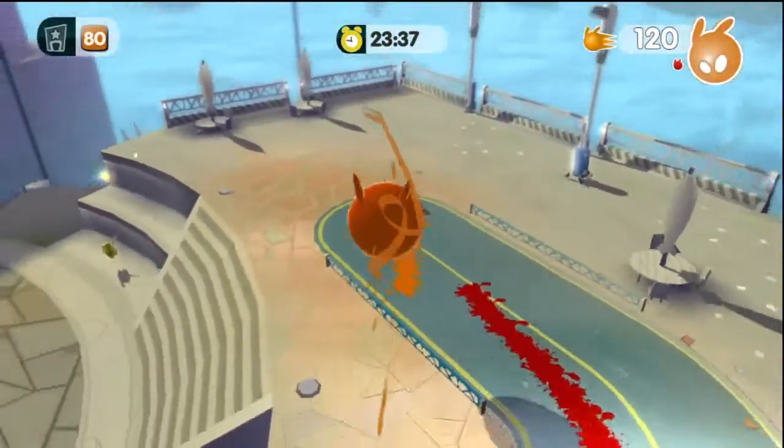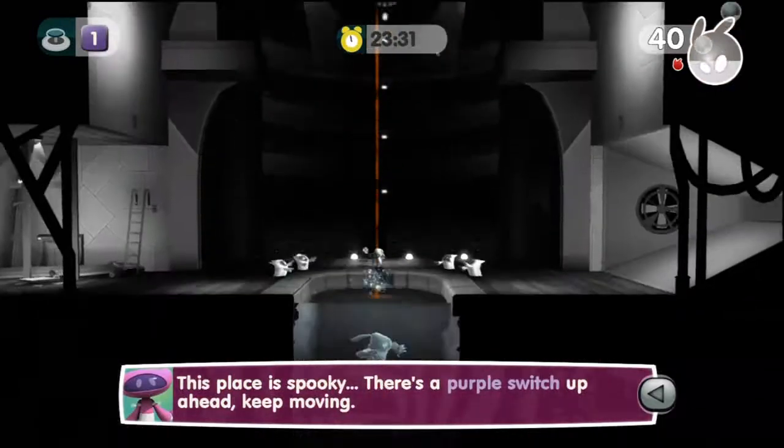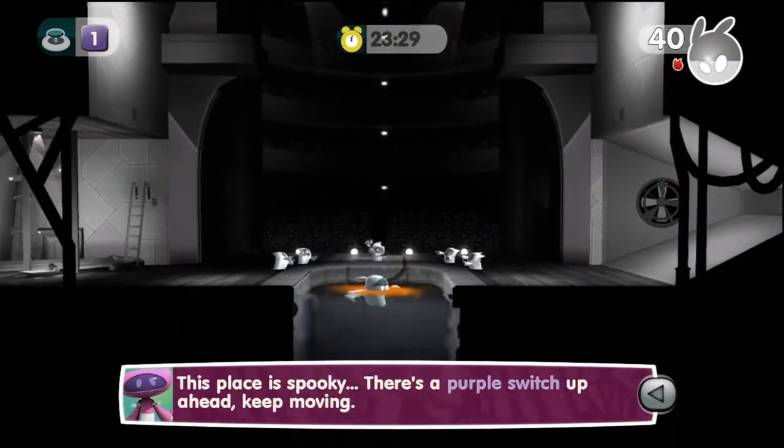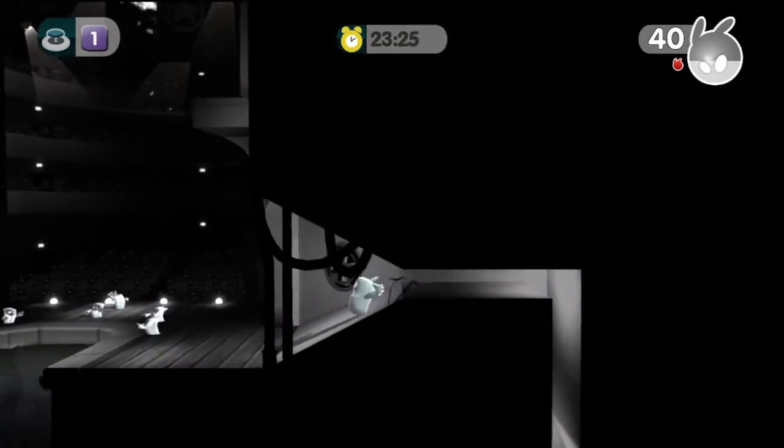I'm very smart. The sign is orange and it says 80 — there we go. Wonder why we need to be orange. Are we gonna be painting everything orange in here? It just de-colored us. What is the point? There's a purple switch up ahead. Keep moving away from the Blancs.